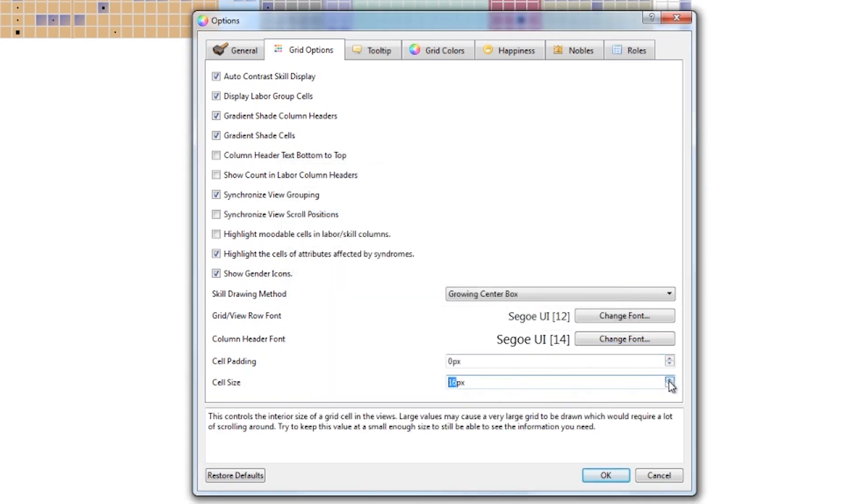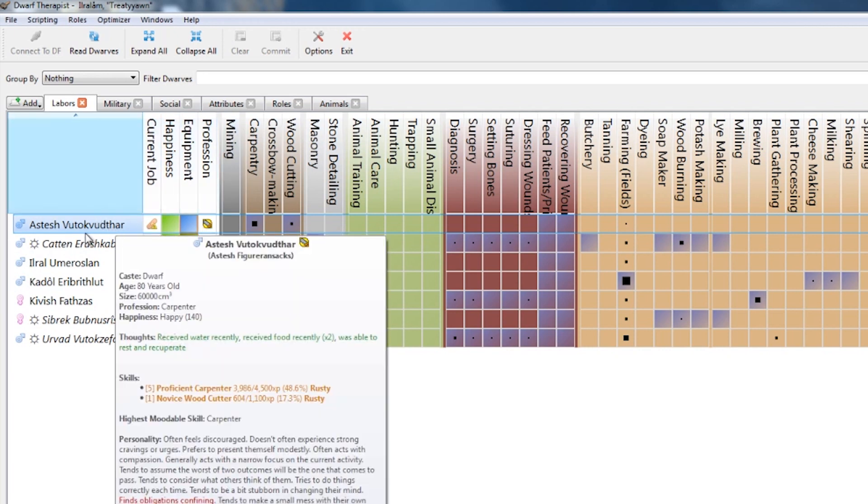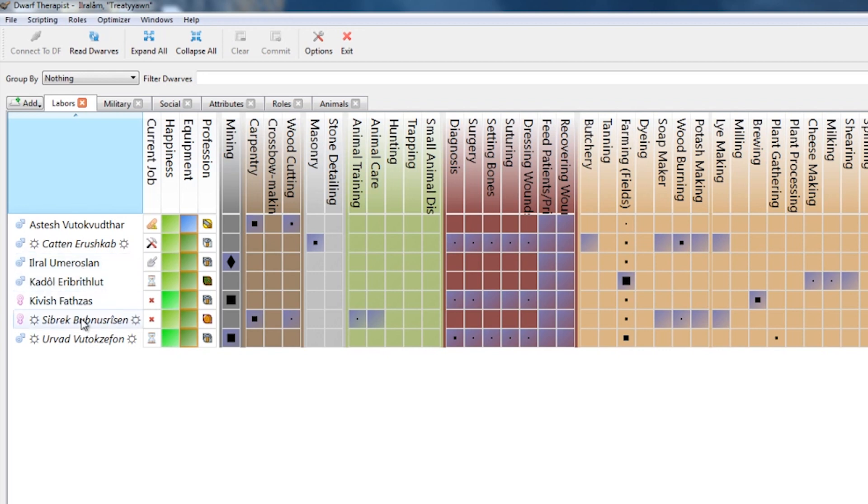Large and in charge. Let's bust that up a little bit, see what that looks like. Oh great. So this is Dwarf Therapist. As you can see, we've got all of our dwarves listed along the left side: Ashtash, Catten, Ilral, Cattle, Kivish, Zivrak, and Urvod. And then you can see all of the skills in the game possible, and you can see who's marked with what. The black dots, I believe, mean how much skill they have in that area. The purple is whether or not that skill is enabled for that dwarf.